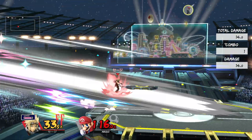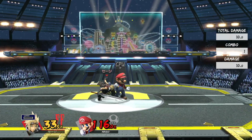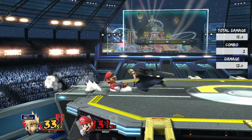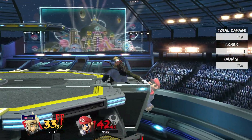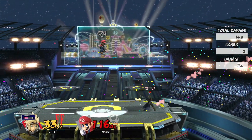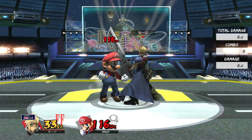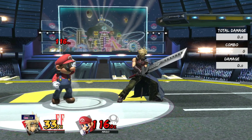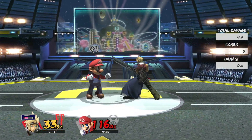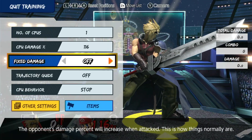Then we have Down Smash, which is much like Ganon's Down Smash, except much weaker. That being said, it's still a pretty good smash attack. As you can see, it drags you from behind, which means it's kind of hard to use it to edge trap or two-frame someone. You mainly want to use it to punish someone in front of you and mix up their DI to send them behind you. It kills later than the other two smash attacks, but combined with the limit break mechanic it's still a solid option.